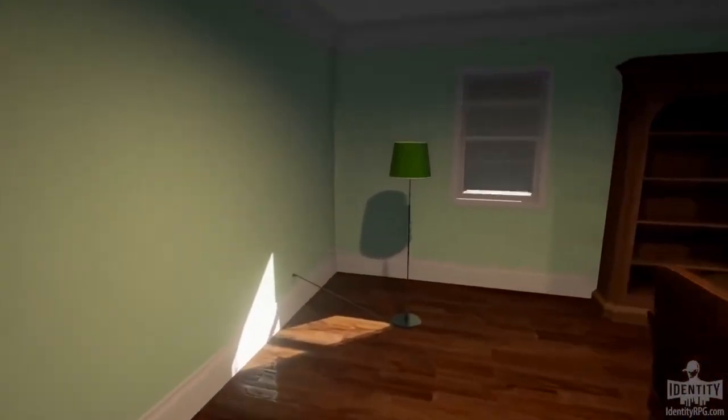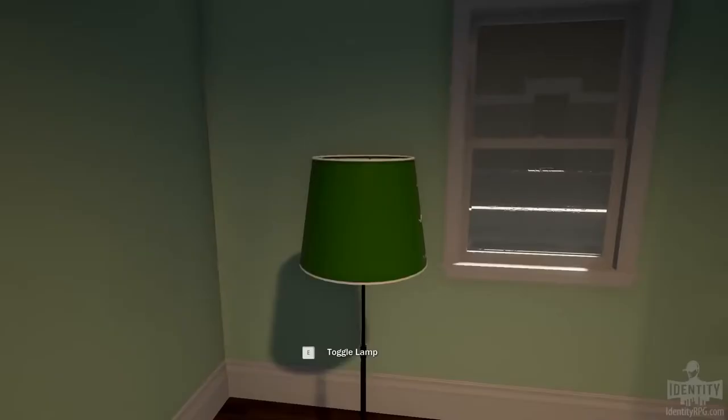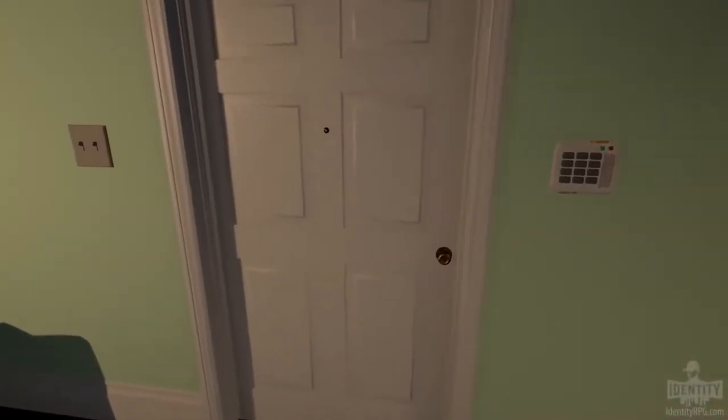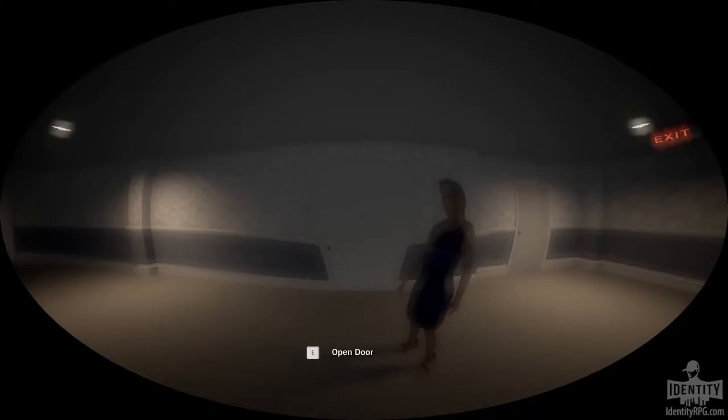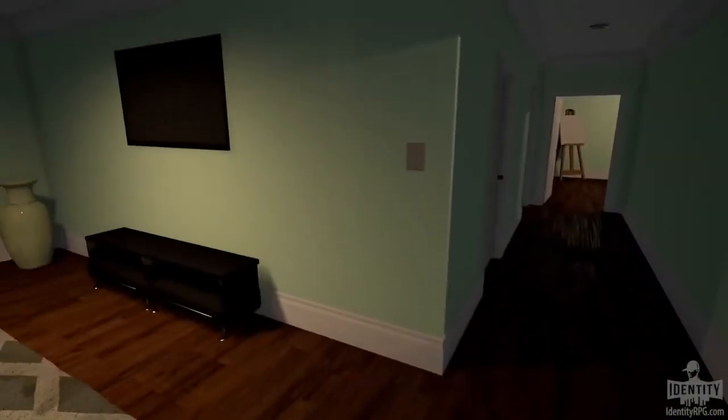And now we can turn this on too because it's connected to the wall. So if someone's delivering, you can use your peephole to see who's there and make sure they're not someone you want to keep out of your apartment.